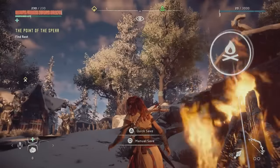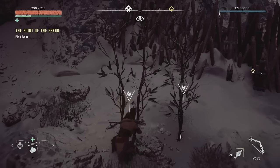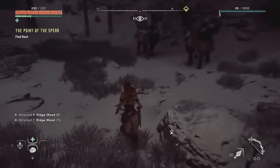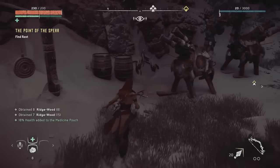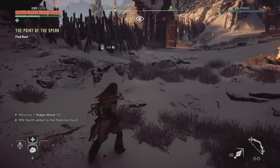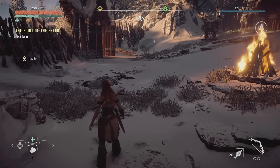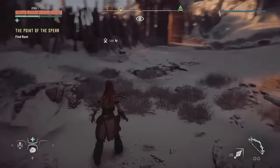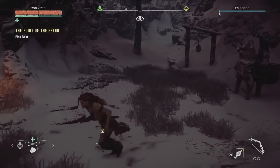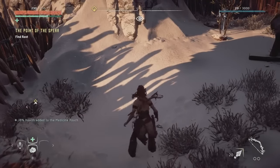Oh, quick save. Good to know there's a quick save. Let's do some gathering real quick — I may be getting higher percentages because of that gathering skill I grabbed. 18% health added to the medicine pouch. So the medicine pouch is actually treated differently — I thought it was consumables like a stack of healing items, but it looks like the medicine pouch is a secondary health bar and you press up to turn it into your normal health bar. That is different — I've never seen it handled quite that way before.